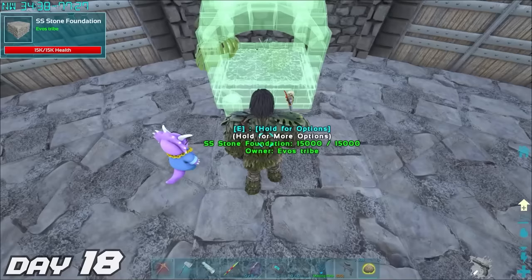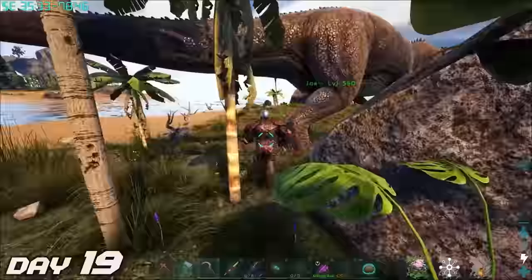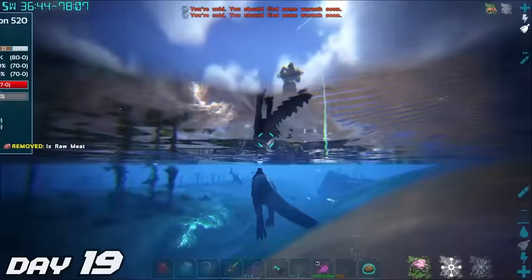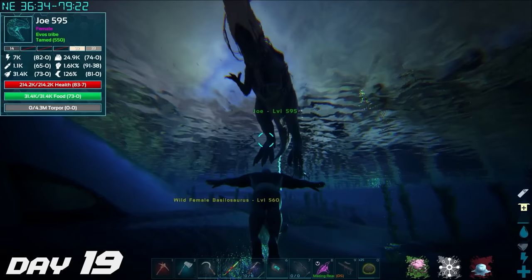Day 18 — we added the Castles and Keeps mod. I placed down the workbench and added the forge that comes with it — it's basically just an industrial forge, but a little smaller. Day 19 — our giga named Joe is fully grown, so it's time to take him out to gain some levels. I took him into the water, figuring there might be a lot of fish he can munch on. I found a basilosaurus along the way, which I thought might be a good add to our team, so we spent the rest of the day trying to tame this long whale-like creature.